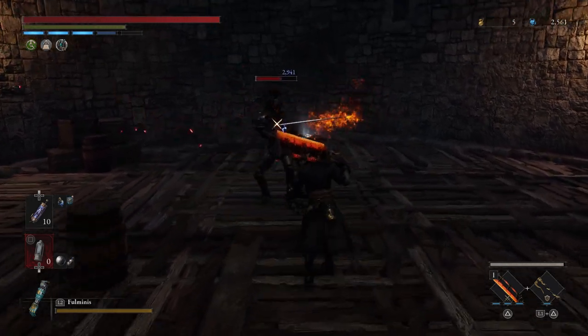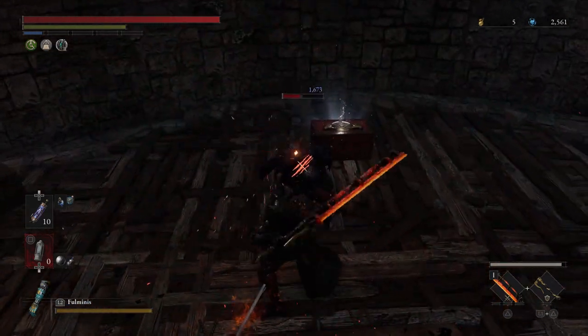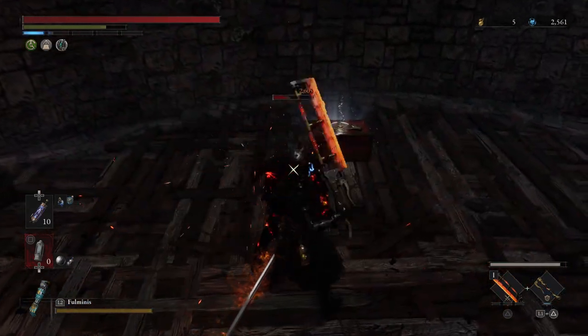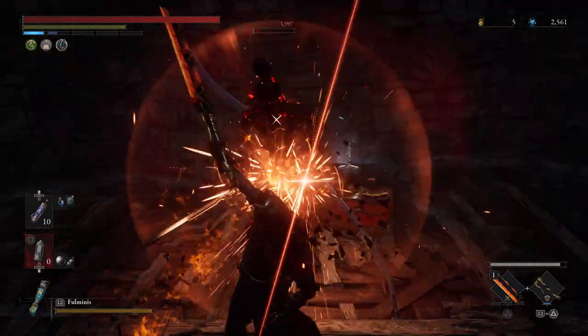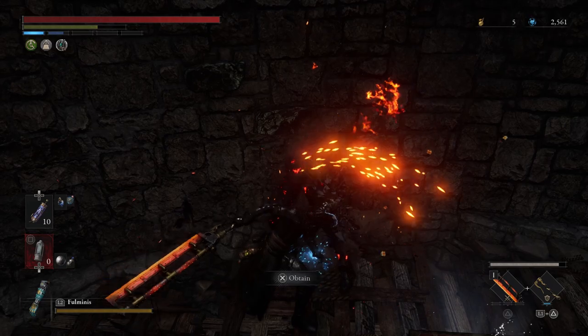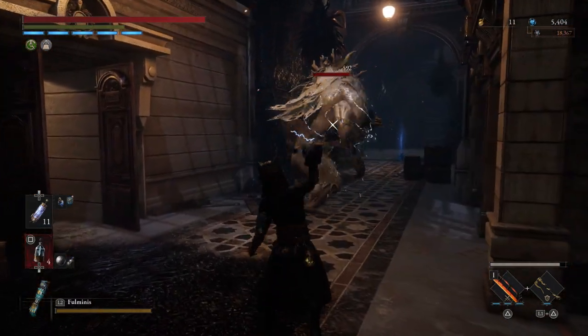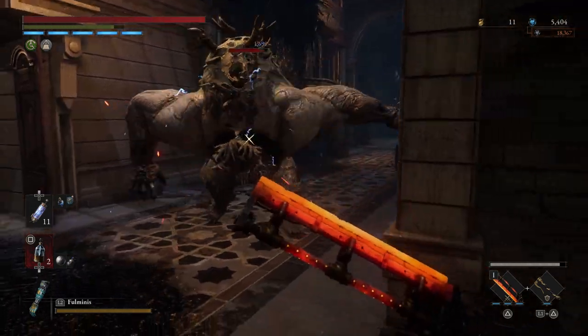If you want to stick to throwing whatever the enemy is weak to, you can generally think of it as electric versus puppets, fire versus things that are squishy and furry. That should get you through the vast majority of the game as you're learning what things are weak to, but that's just a general rule you can follow.